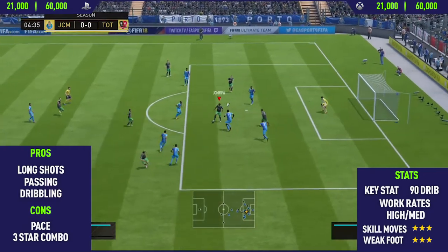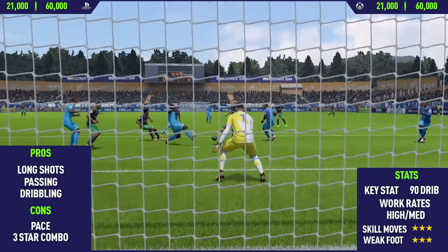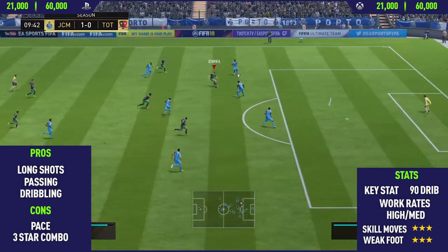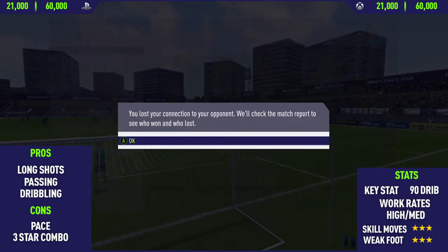Moving into the pros for Team of the Season Snodgrass — the first pro I could find on this card was his long shots. This guy has really good long shots and also really good shot power, so you put those two things together and you have a really good long shot taker. As you'll see from quite a few of these clips, they are from outside the box on his stronger left foot.